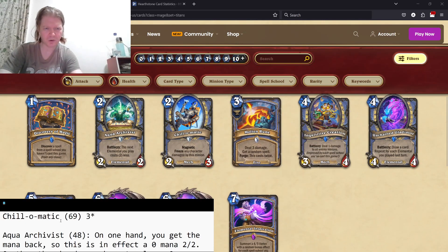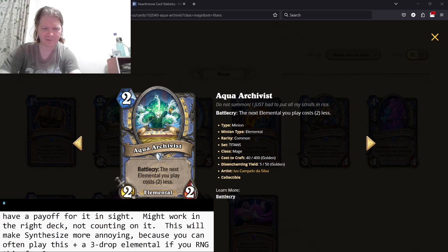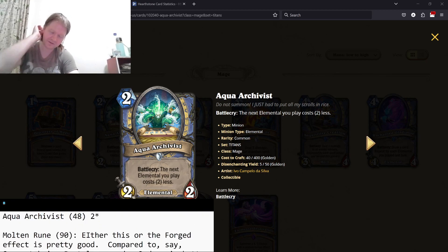Next one, Aqua Archivist. It's a 2-2 — the next Elemental you play costs two less. If you get this off of Synthesize, it's great. Otherwise, I think it's just not worth it for this effect. I'd say that is two stars.